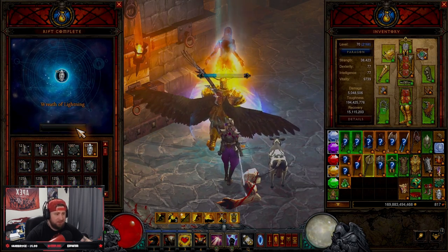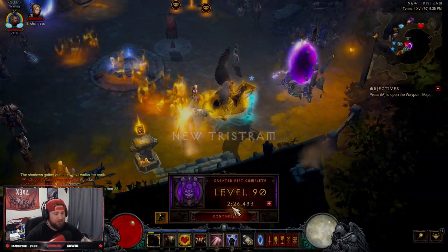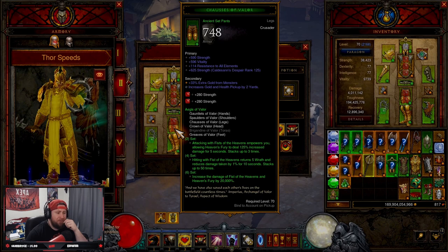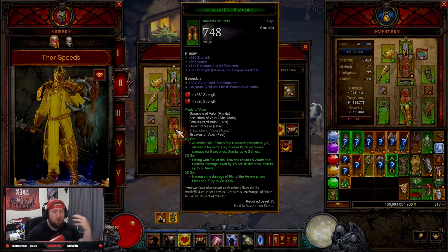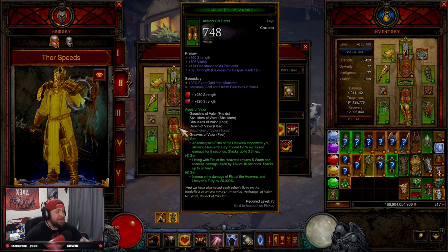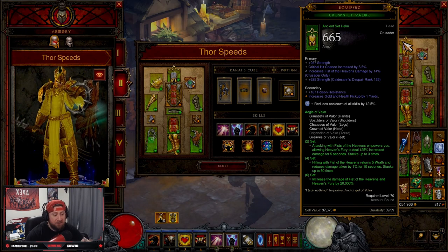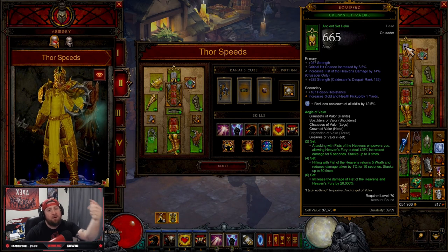If you are going to be playing Crusader next season, this is probably going to be the best class build, followed by Condemn shortly after. This build absolutely wrecks — it's still very, very strong; it just requires pretty much all these pieces and being geared correctly. That is the build for the Crusader. I hope you enjoyed this video — make sure to drop a like, comment below if you're a Season main and playing Crusader this season. Thank you for watching and as always, stay gaming — catch you in the next one!